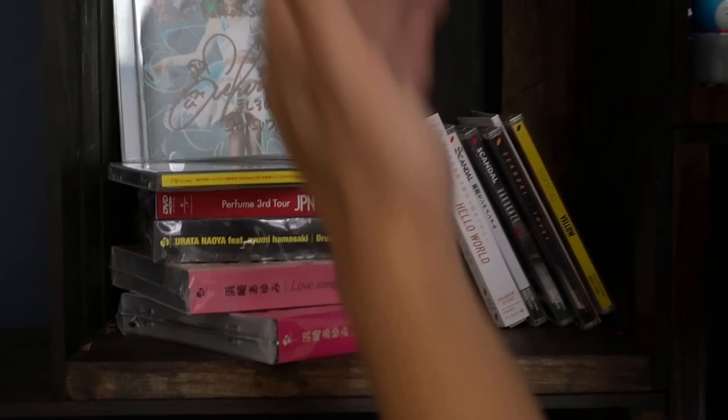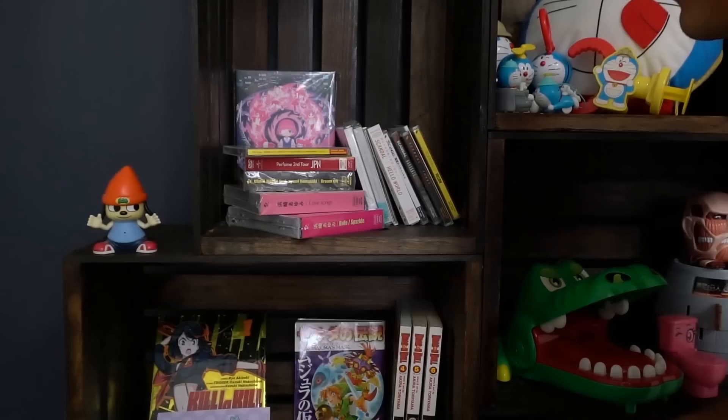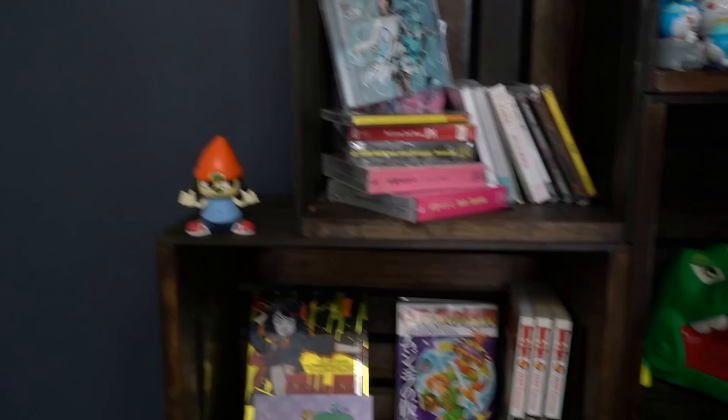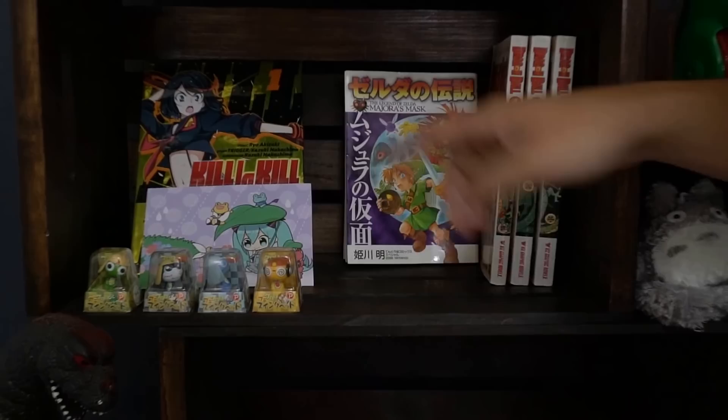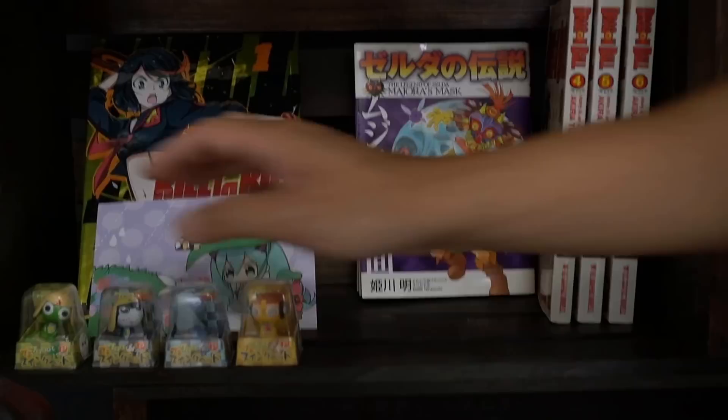We got some Ayumi Hamasaki — you guys remember the queen of J-pop back in the early 2000s. And Ayano Mashiro right here — KKS actually got that signed at last year's Anime Expo. We got Parappa the Rapper chilling right there. Got the manga section going — not much yet, but we've got Dragon Ball, Kill la Kill, and a binder thingy trying to keep with current trends.